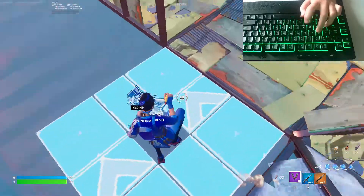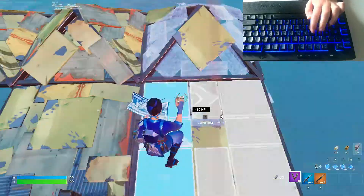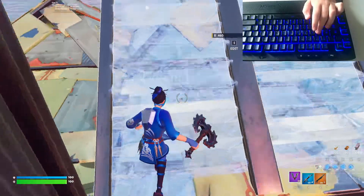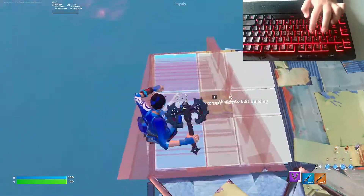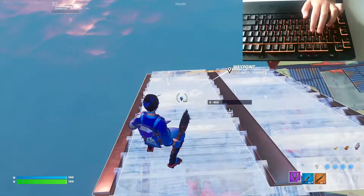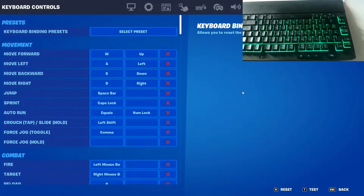Editing a ramp is much harder cause you have to be able to edit ramps fast. I think you can do it but I cannot do that. My reset is scroll wheel. If you do a scroll wheel reset, what you do is you go to your bind and building.